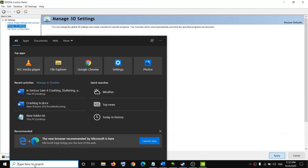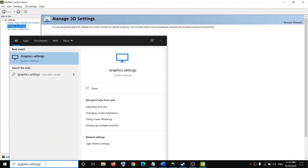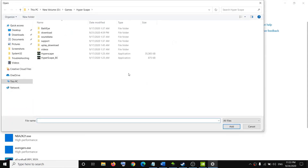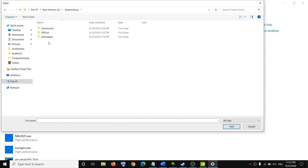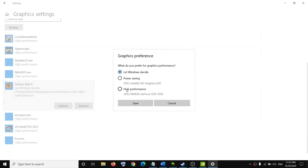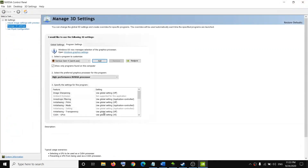You can also add the game to Windows Graphics Settings. Type "graphics settings" in Windows Search and click on it. Click Browse, go to the game installation folder, and select the game EXE file, then click Add. Click Options, select High Performance, and click Save. Then try to launch the game again.